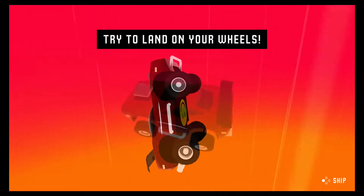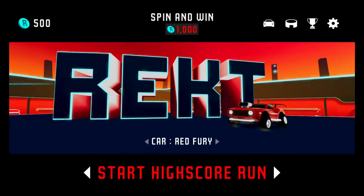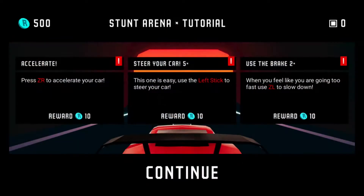And... oh dang it. All right, our car is the Red Fury, so let's start a high score run. Accelerate — press ZR to accelerate your car.